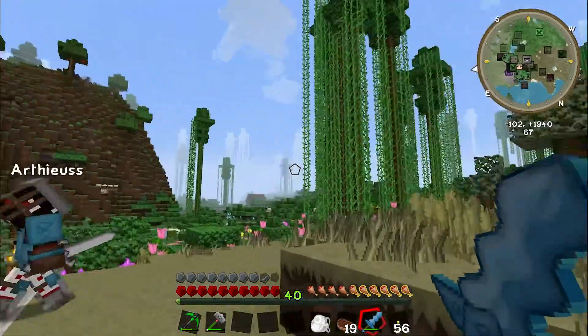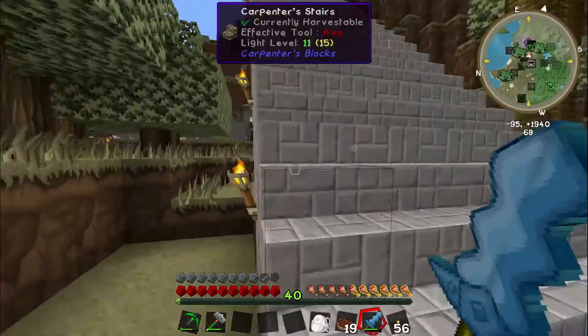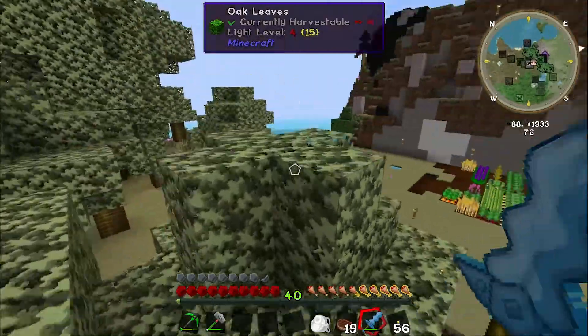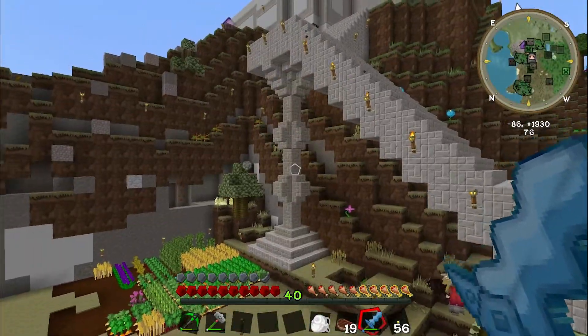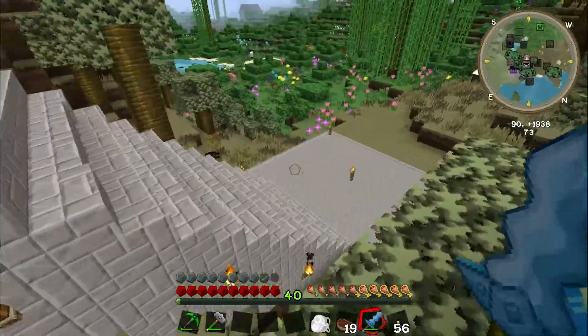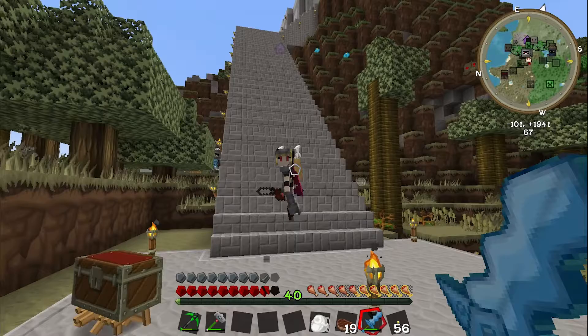I just noticed those jungle trees. While Seth made the stairs, I made a support under part of it — that support right there. Now we have an easier system not just to get down here but to get to the farm.